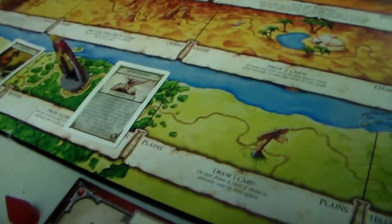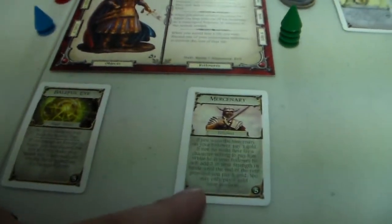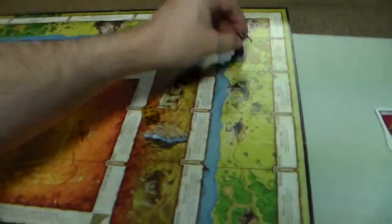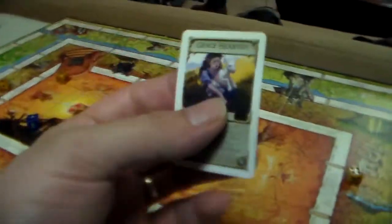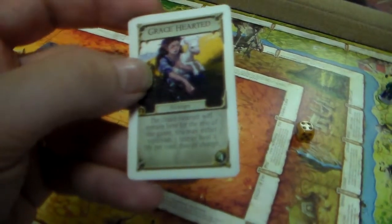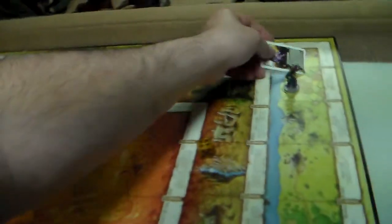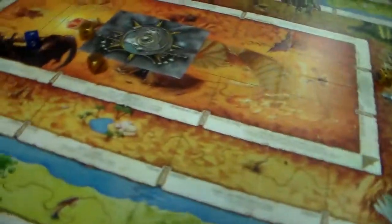The Dervish moves six spaces and encounters a Grace-Hearted NPC who will remain there for the rest of the game — each visit you may replenish one fate or heal one life free of charge. He heals a life. Gin Blood draws Holy Water but no evil character may have it, so it gets discarded.